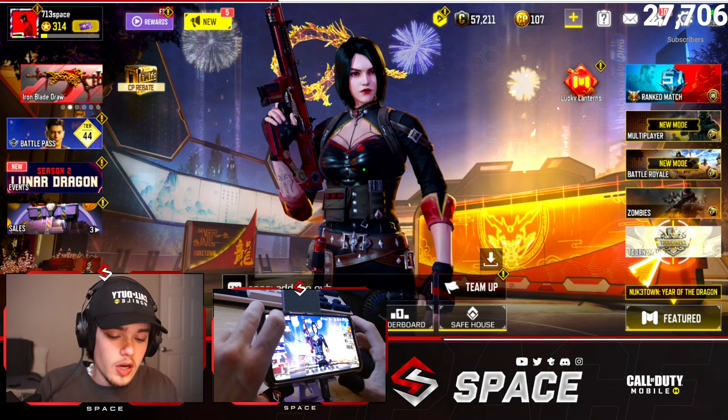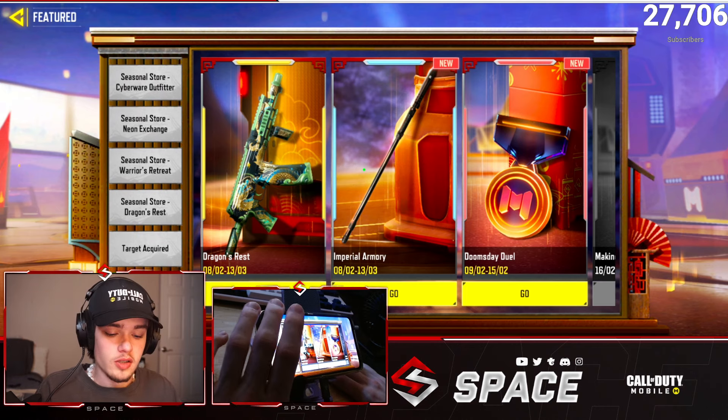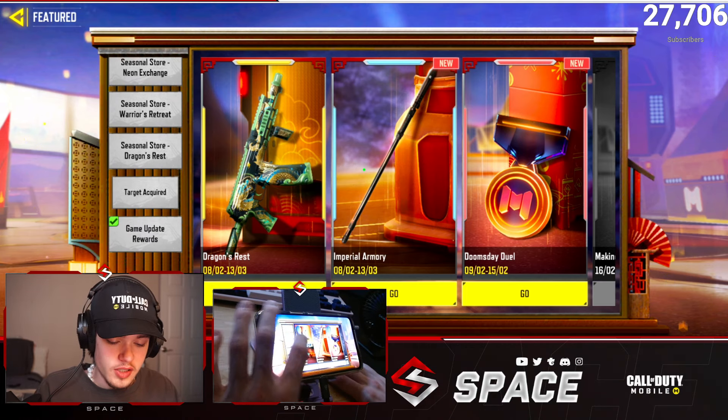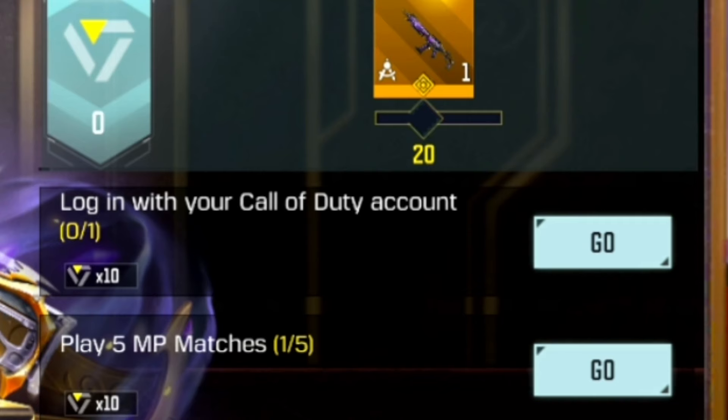First things first, I'm going to show y'all where to go to find the event. You're going to click on the event tab on the left side of your screen, then click Featured. The event is called Target Acquired — it's the second from the bottom.